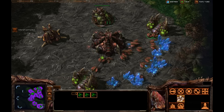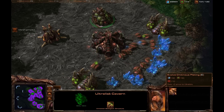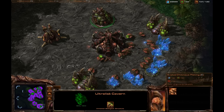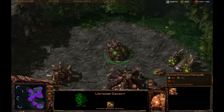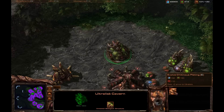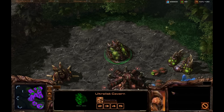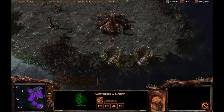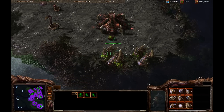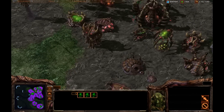We have the ultralisk cavern complete. Before I make an ultralisk, I want to point out that since I built this building away from the rest of my base, I can research the upgrade that gives plus two armor to all ultralisks. I'm going to fire that up and get some more drones working on gas so I can pump out an ultralisk or two.